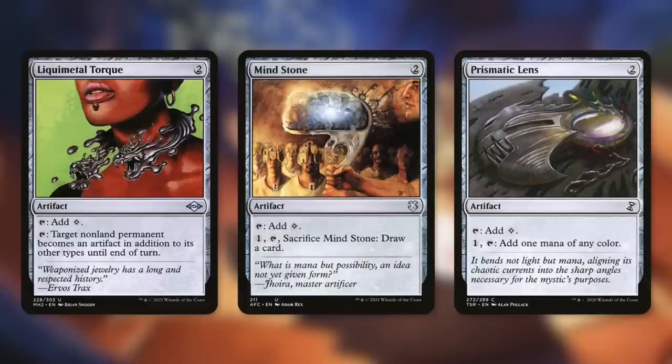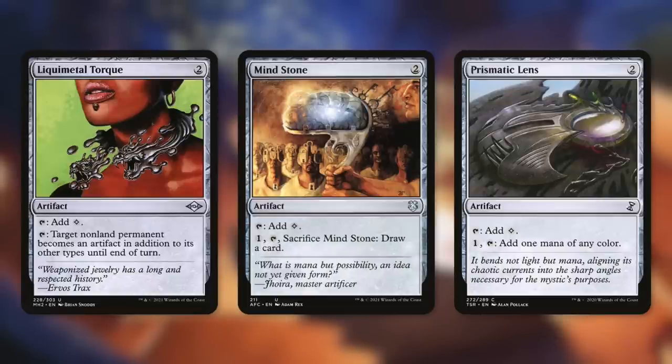If someone casts a Wrath of God and we want to get rid of one of their enchantments, we turn it into an artifact, then use Karn to turn it into a creature, and now it's gone. We also have Mind Stone and Prismatic Lens, each of which can tap for colorless and cost two. Mind Stone lets us pay one to tap and sacrifice it to draw a card.